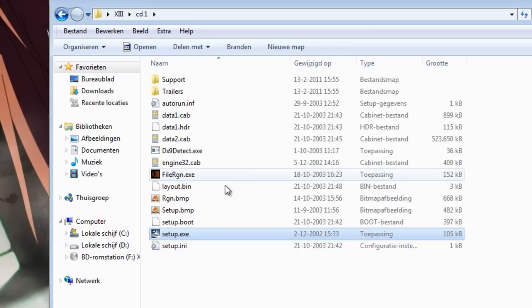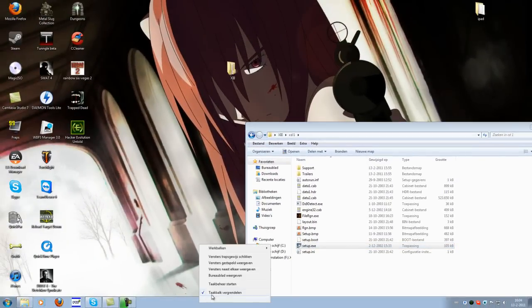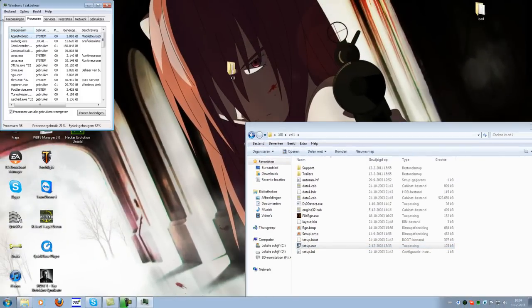Before you start up the Setup.exe, open up your Task Manager and go to the Processes tab. If you're trying to run the Setup.exe, there will probably be a lot of processes that keep respawning called Setup.exe. If that happens, just rename your Setup.exe to something else — it doesn't matter what — to stop the respawning of the processes.